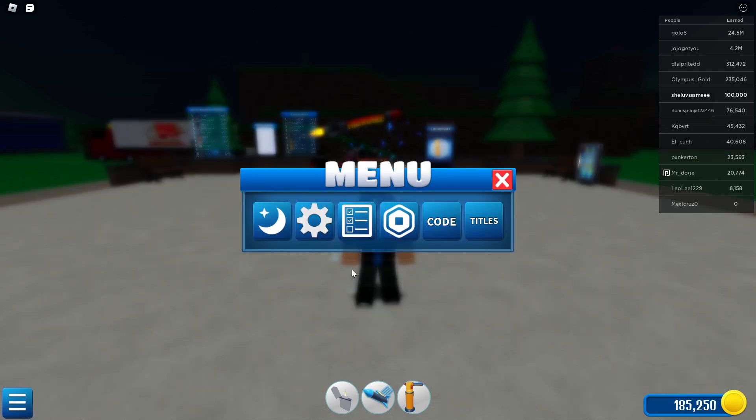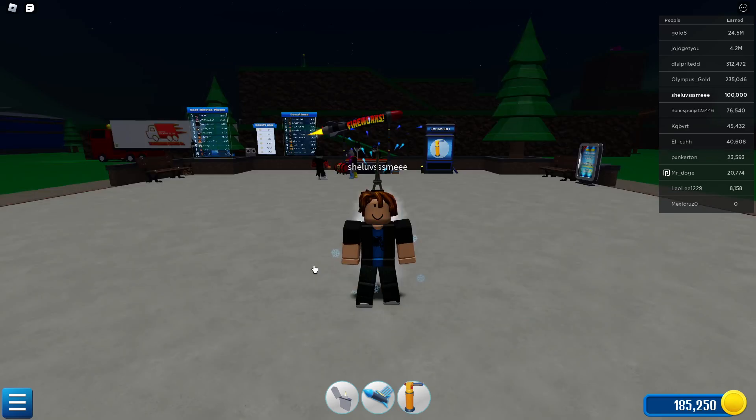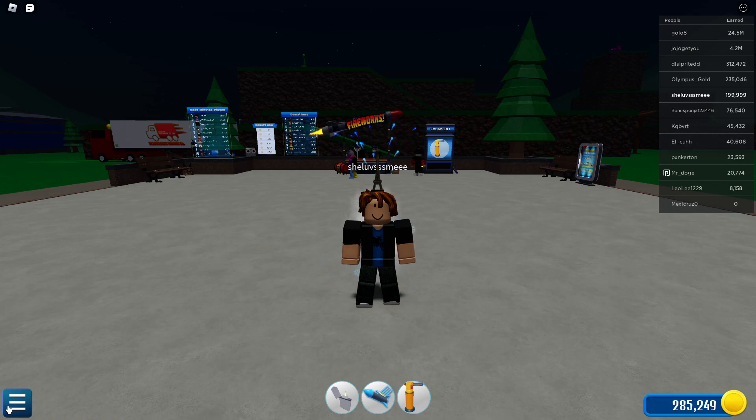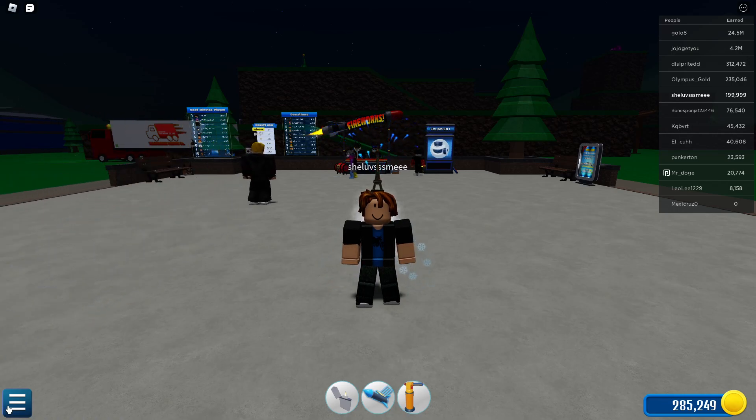Our next code will be CANDY, all in capitals. Once you've got it, go ahead and redeem it and you'll get 99,999 coins — which is kind of an odd number. That's why the total amount of coins you end up getting is about 460,000 or 470,000; it's kind of an odd number.